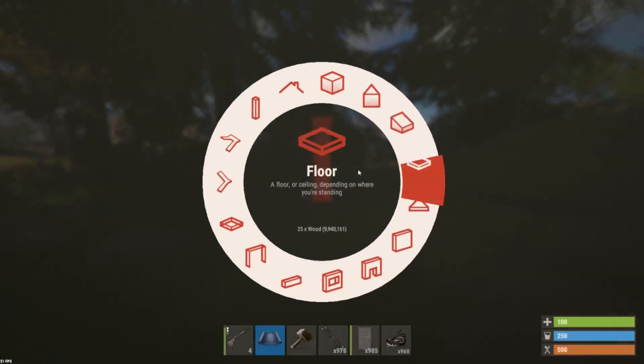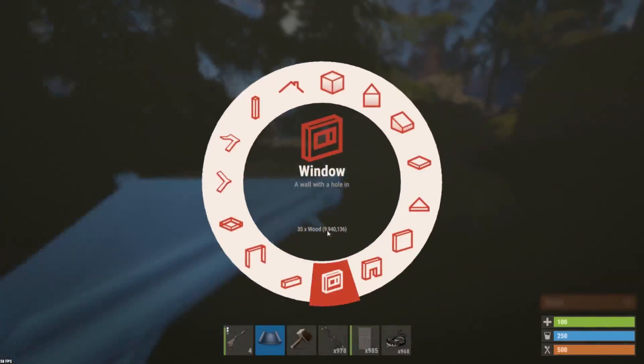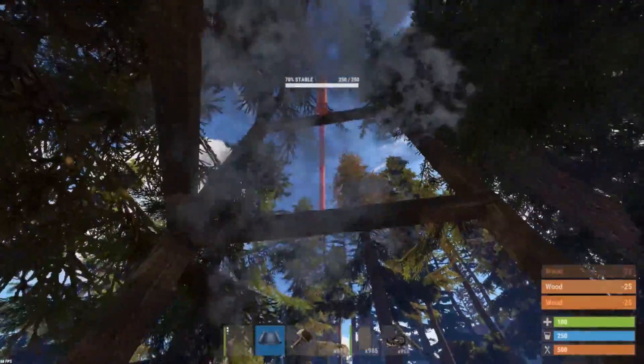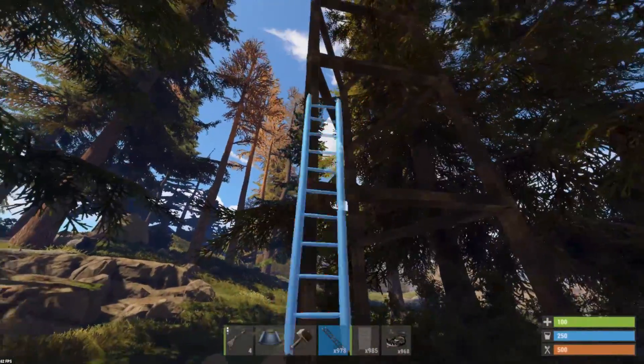So go up to your selected group of trees and place a triangle foundation at the base. From here you want to build up with wall frames. It depends on what tree you have or what your preference is and how high you want to build up. Personally on this tree I chose to build up 5 floors.